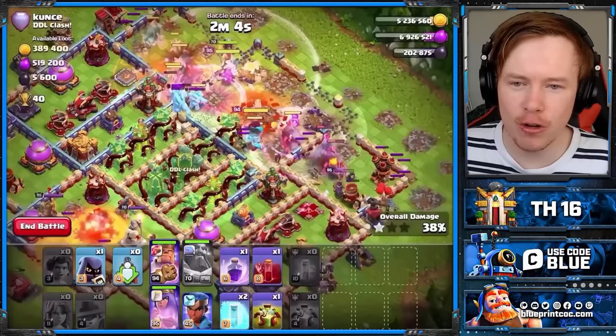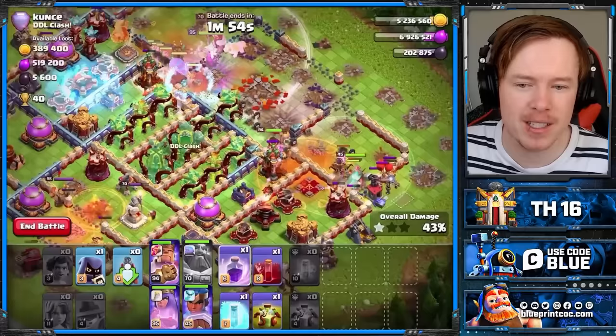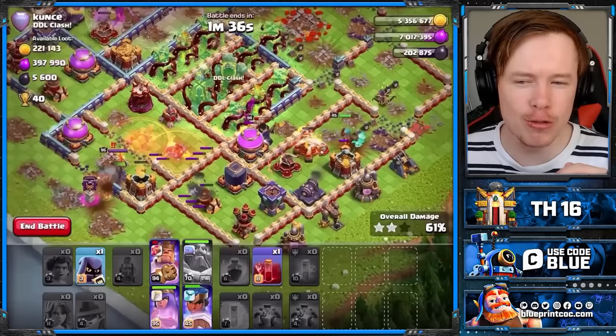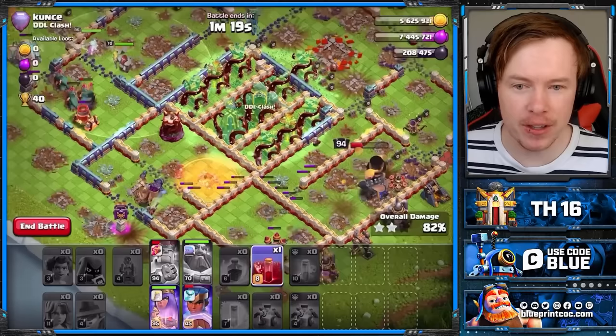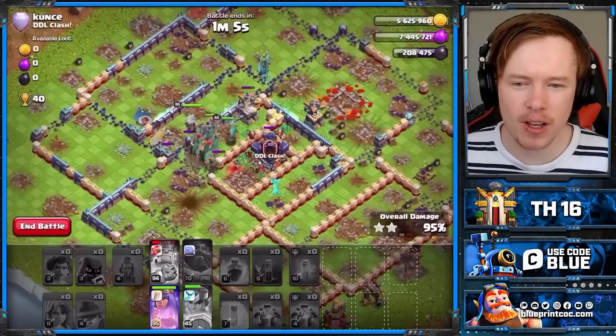As soon as the Eternal Tome ends, we're in with the Overgrowth spell — we get the Single Infernos and the Monolith in the core. But the scatter compartments on Box Bases are really tough; it's not like Ring Bases where you can save all your spells to the end. You're going to have to use a couple of spells on the side compartments. We get the second Overgrowth down. We've got a Headhunter to deal with the Defensive King, helping our Yetis out. I save the Skeleton spell to the very end — the Monolith is going to be completely tanked for by Skeletons — we pop the RC ability, and this box base is wrecked.